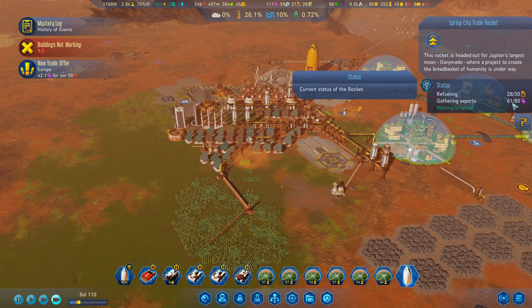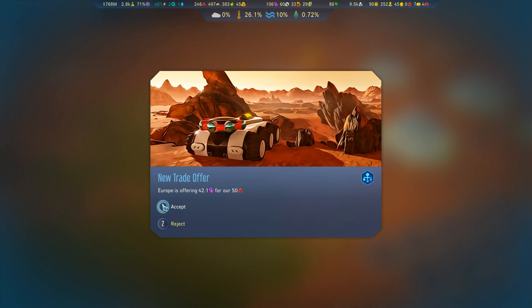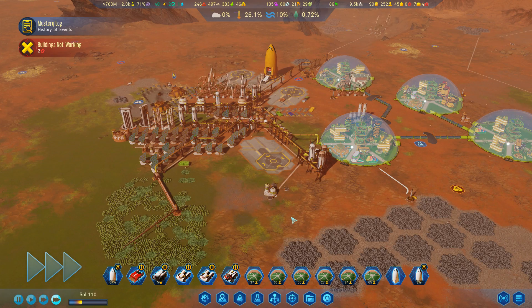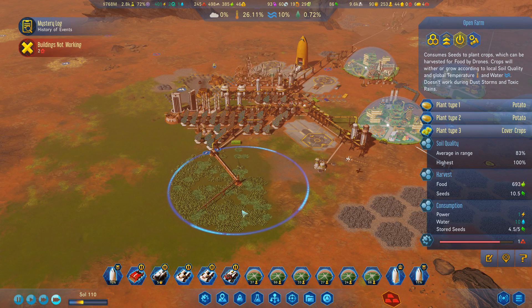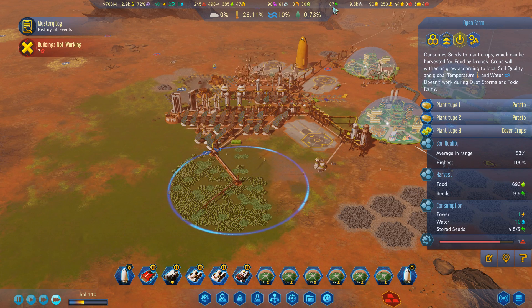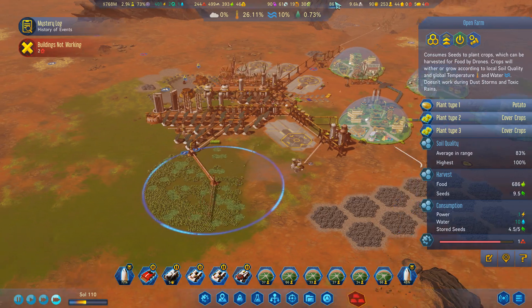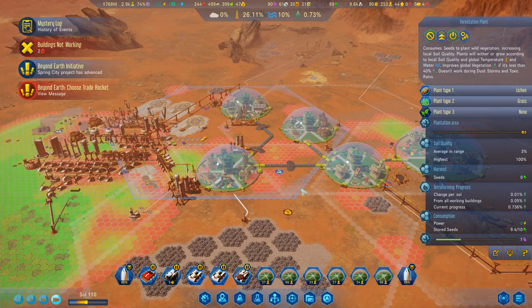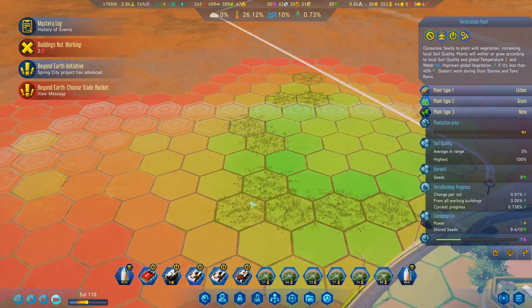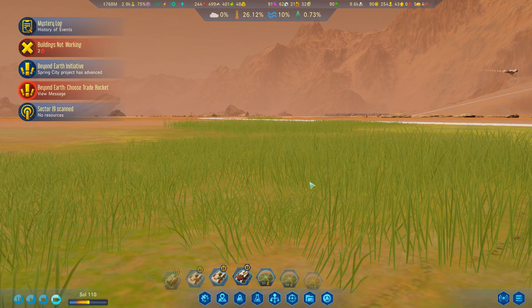Now load it up with fuel. Almost got all the polymers. The polymer deal is now getting a little better. I'm going to slightly reduce food output for my potatoes and increase output for seeds, because the seeds are now also being used by all of these forestation plants. Look at that — there appears to be grass on Mars.